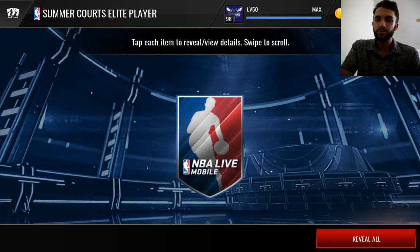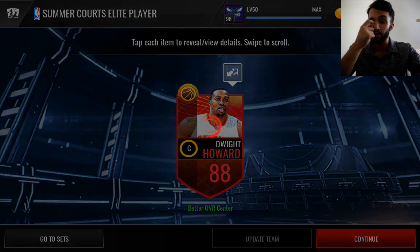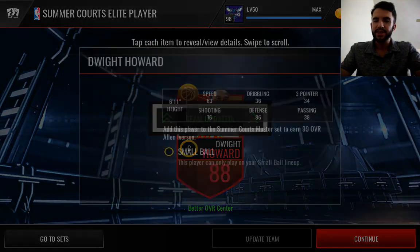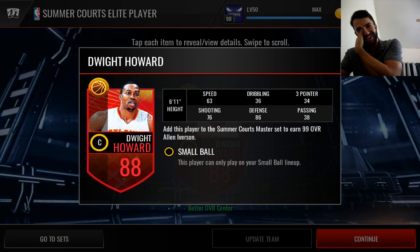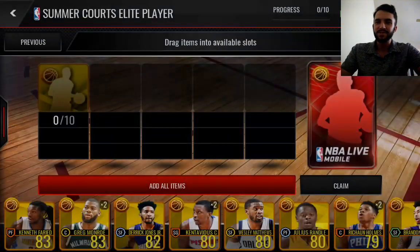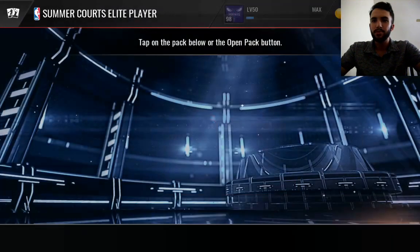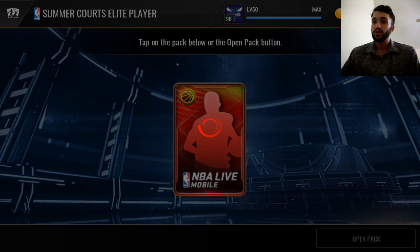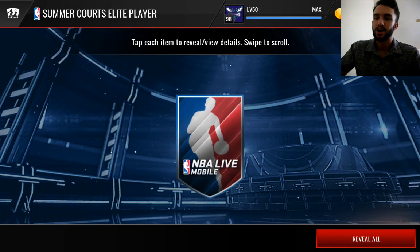Probably the most I've ever kept up with the NBA. Here we go — we've got another update team right there. We pull an 88 Dwight Howard. I think that was actually one of our better options. Look at those stats — oh my gosh: 38 passing, 34 three-pointer, 36 dribbling. I don't think I've ever seen that many 30 overall stats on a card before. Tossed in a couple more of these, and then we're going to be doing a shopping spree soon to get that Allen Iverson and Connie Hawkins.